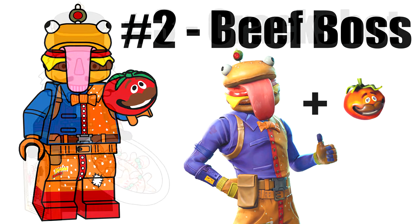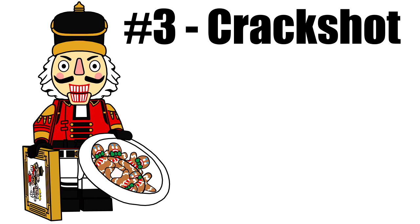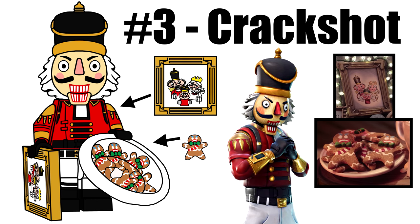This series is filled with Christmas skins, the first of which is Crackshot, who has a completely new complex headpiece. His accessories are straight out of the Season 7 trailer: a picture-framed 2x2 tile of his family, and a printed plate piece of Fresh Merry Marauders. Love how Ashenflash LEGO-fied the portrait.